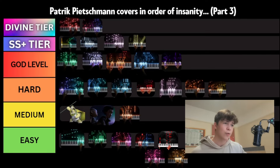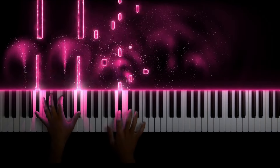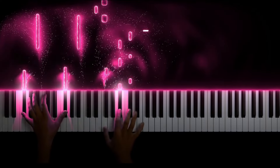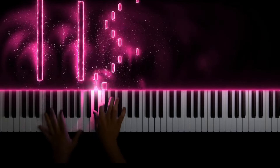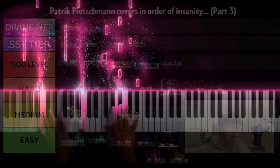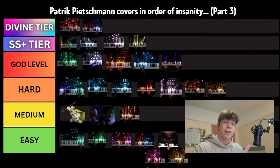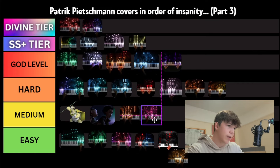The next piece we'll be looking at is Arrival of the Birds from the Cinematic Orchestra. There's nothing crazy about this piece. There are a few difficult sections towards the middle, and a little bit of coordination required — there's some synchronized motion at about 2 minutes 30, but nothing crazy. We'll put it just behind Dune 2 in medium tier.